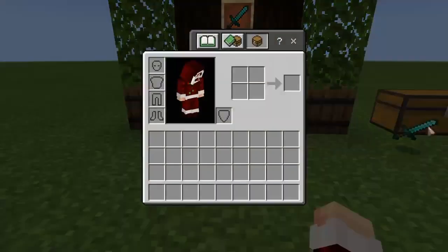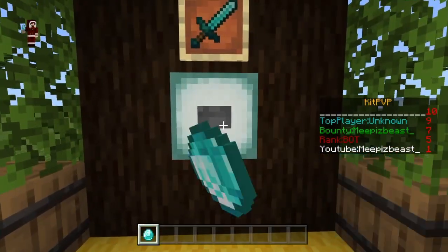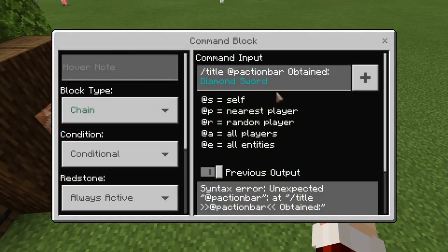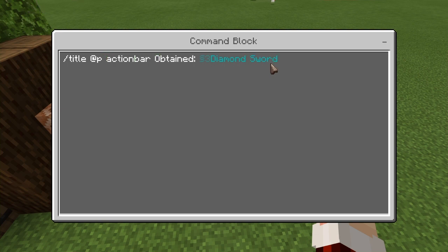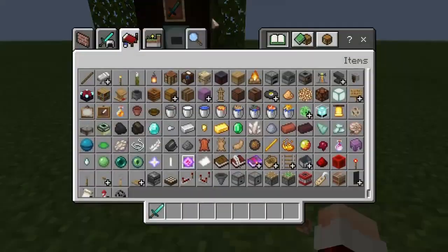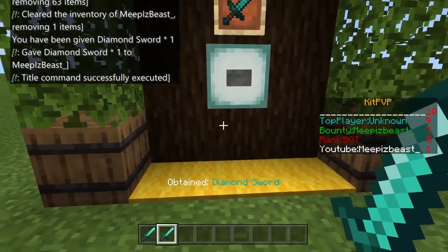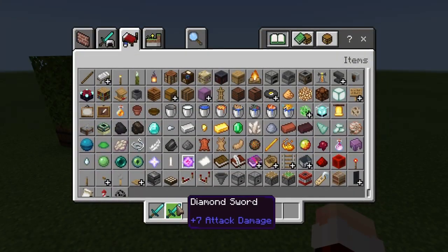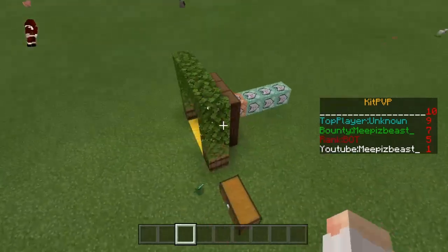If you guys want the little 'obtained' notification, I'll show you what I'm talking about. When you click the button, right above the hotbar it shows 'Obtained Diamond Sword' in blue. That's just an extra command block — you don't have to add it, but it's pretty cool.